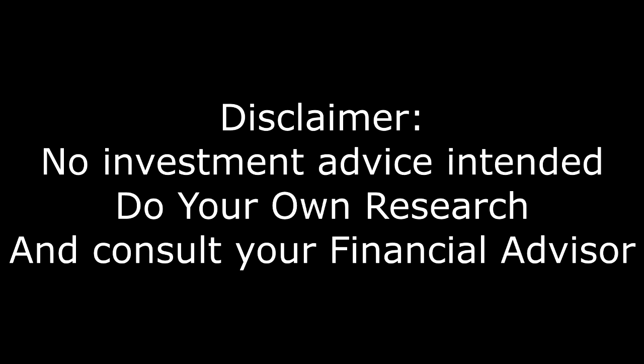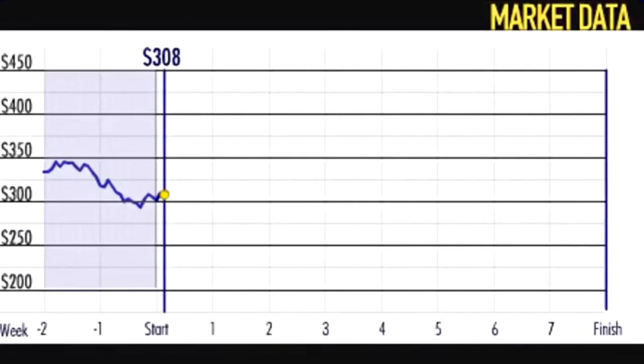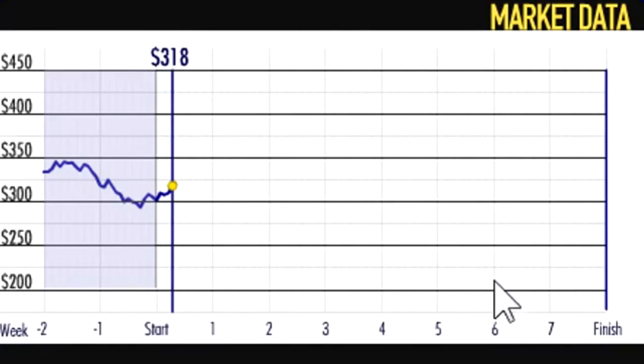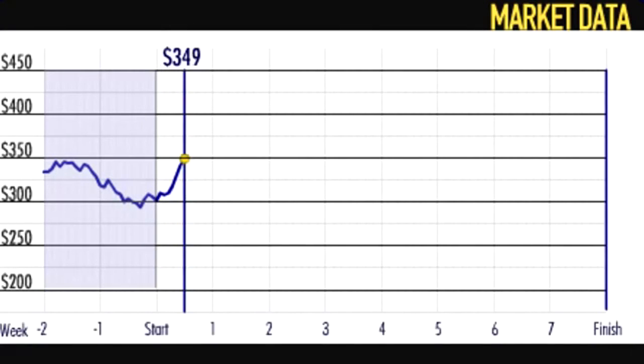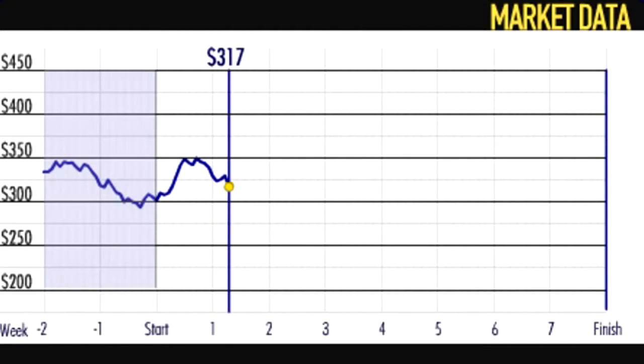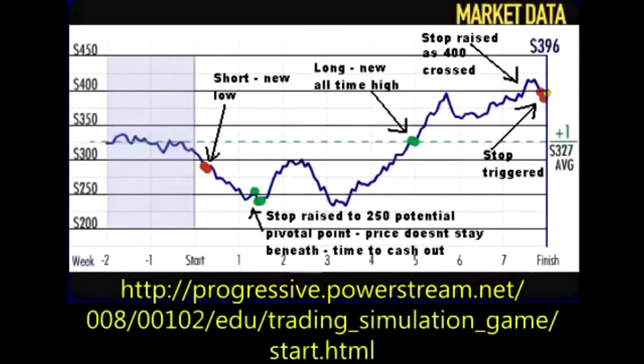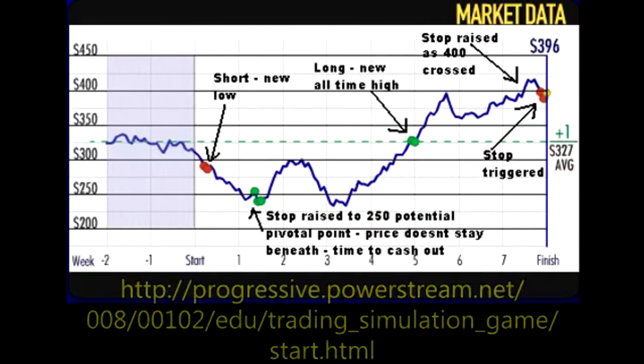Today I'm going to have a go with the trading simulation game by CME Group and I want to try a Jesse Livermore tactic by buying new all-time highs or new all-time lows. Normally he uses one or two year new highs, but because this game is really fast I'm going to use two weekly highs or two weekly lows. And we're going to raise our stop every time it moves past the major round number to capture our gains. This is a neat little game and you can play it yourself — I'll put the link in the description.